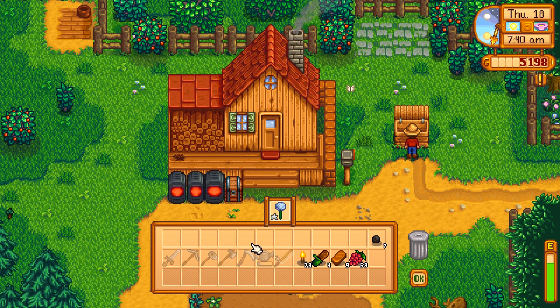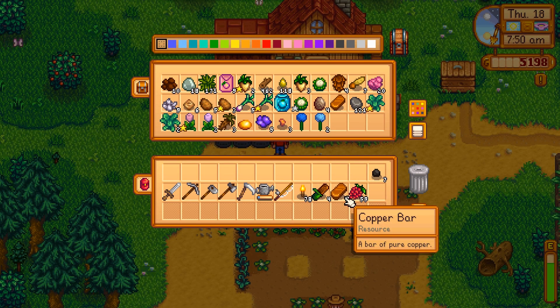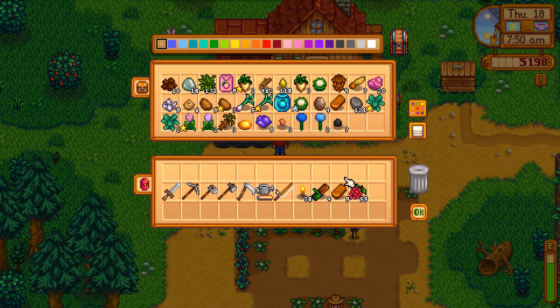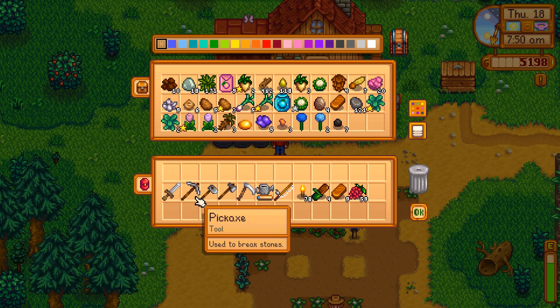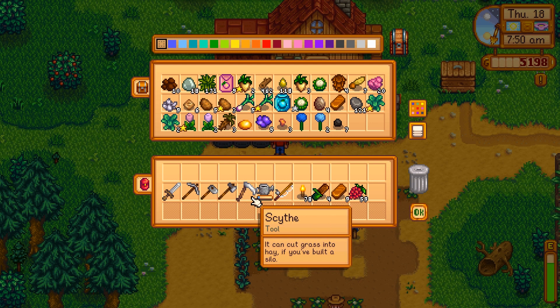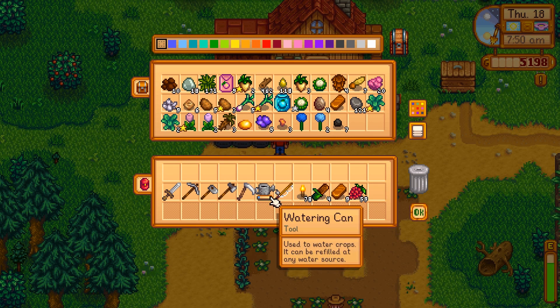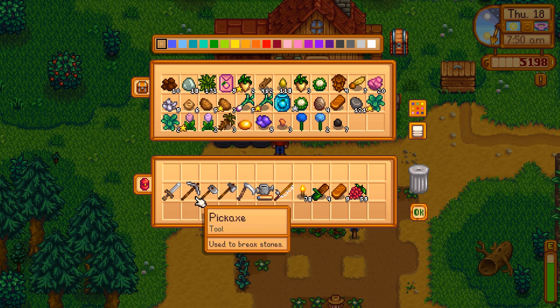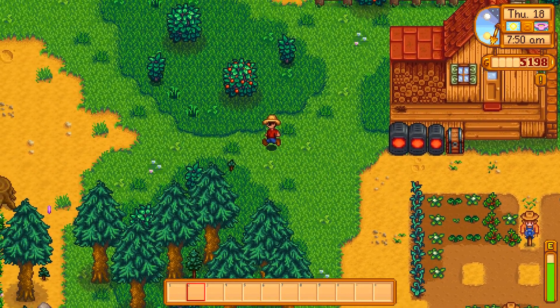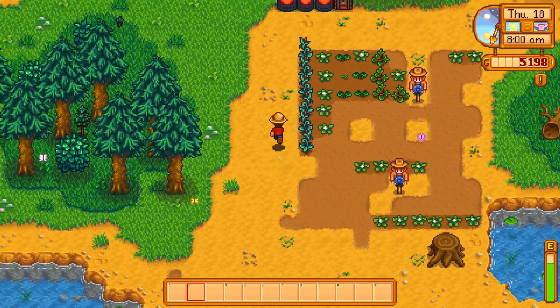We only need five copper bars to upgrade something, so we can upgrade two things. The thing with upgrading is that when you upgrade your pickaxe, you won't be able to go mining or break rocks for a couple days because the blacksmith will have it and you don't have another one. We should definitely do the axe for sure - chopping down wood is huge. The axe and pickaxe are two of the main tools I use.